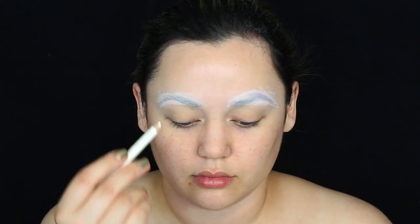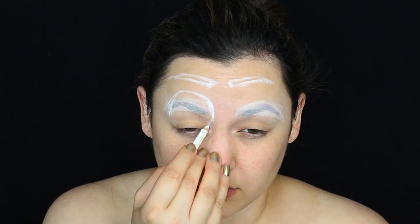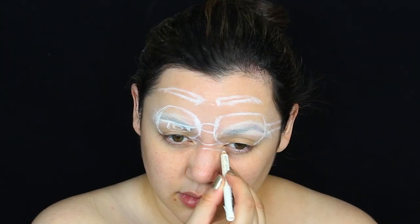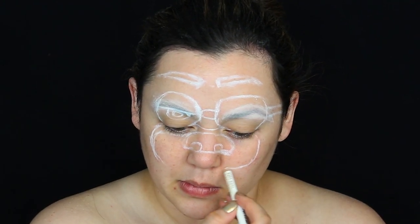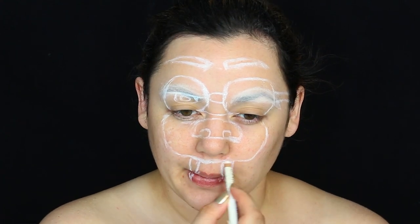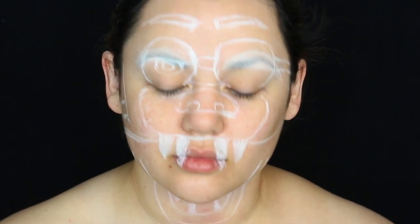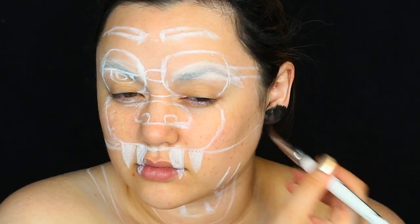I'm getting a white eyeliner pencil and starting to outline all the intricate details of Foxy the Pirate Fox. I'm starting with the brows, then the eyes — this fox is a pirate, so it has an eye patch. I'm making sure the eye shapes stop above my actual eyelid when I close them, doing the nose of the fox above my natural nose, the teeth around my lip area, and dropping down the bottom jaw to my neck and chest area. Then I'm painting my ears with aqua black so they disappear into the background.